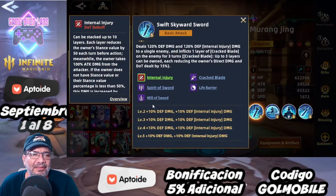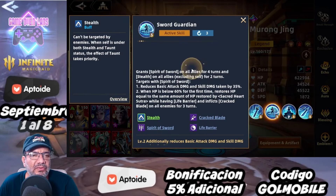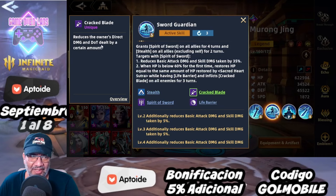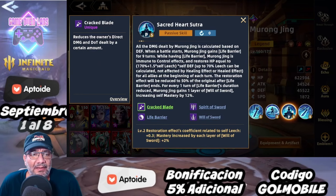Con respecto a su kit, básicamente lo que hace es reducir el daño que reciben los aliados, tanto daño directo como daño sobre tiempo, que es una cosa bastante interesante.